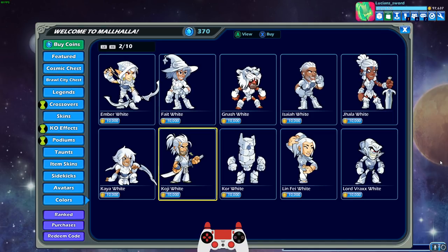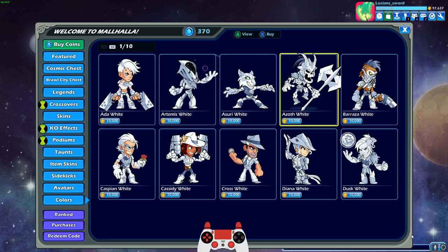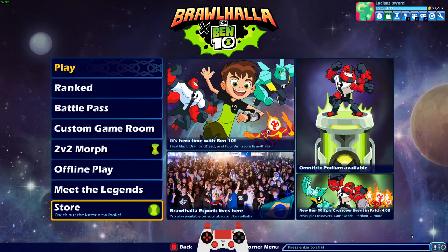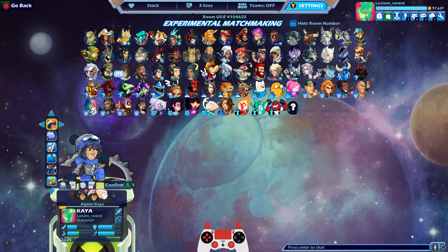I posted a picture of me getting level 25 Kaeya in my Discord and somebody asked me what am I gonna do once I have every legend black. The answer is right in front of you — I'm gonna get all these white legends next. I already have them all, I just have to actually unlock them with gold, and that takes 10,000 each, which is actually a lot. We'll get there when we get there, but for now let's play some Kaeya with black colors, baby.